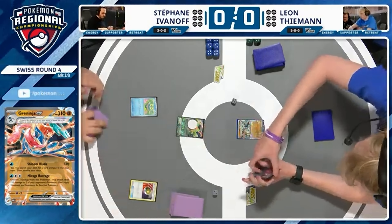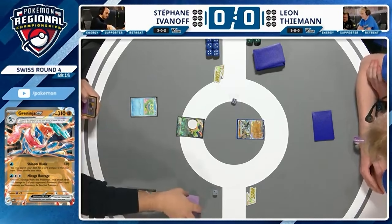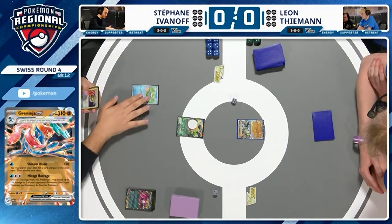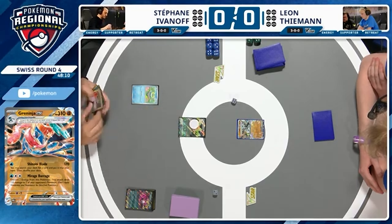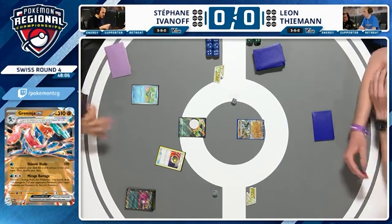I think it was a Prime Catcher and a Blood Moon Ursa Luna. So Squawkabilly Seize is going to discard his hand to draw six. We see Duskull in the hand, we see a Nest Ball. So yeah, it's going to be a really interesting game match. Not a matchup you hear about too often, to be honest with you.